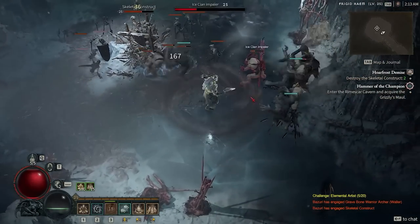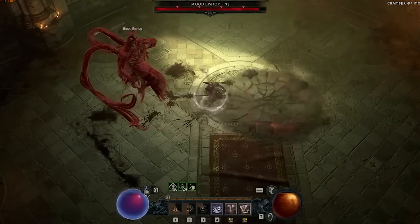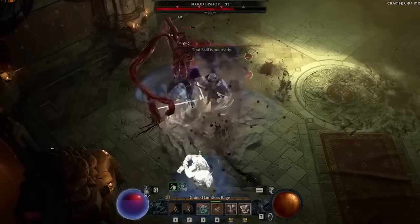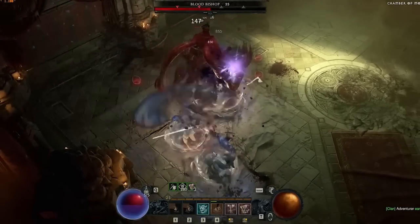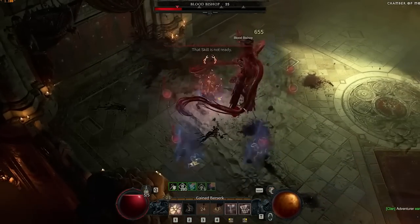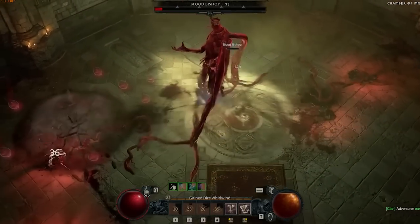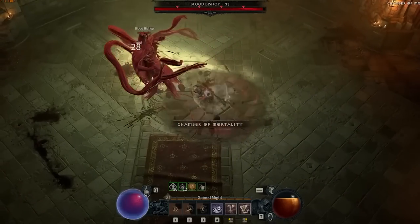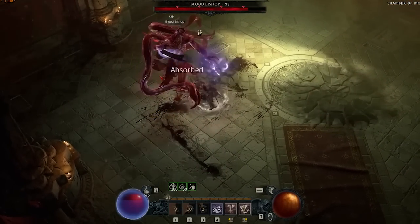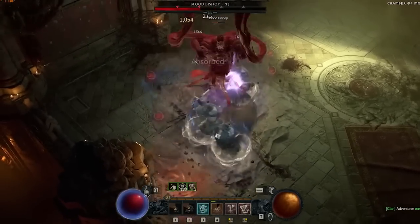And tip number fifteen, the final tip: crowd-control abilities used on bosses increase their stagger bar. Once the bar is filled, the boss enters a weakened state. CC isn't entirely useless against bosses — even though it won't CC them directly, you can fill that stagger bar, visible just below their health bar at the top of the screen, and that weakened state makes using CC worth it.